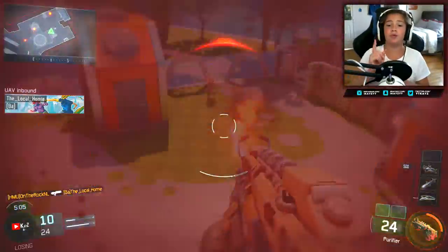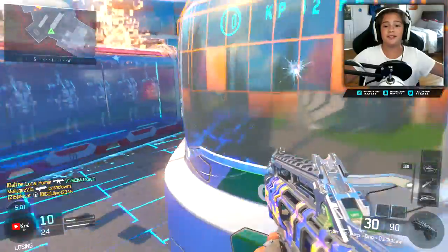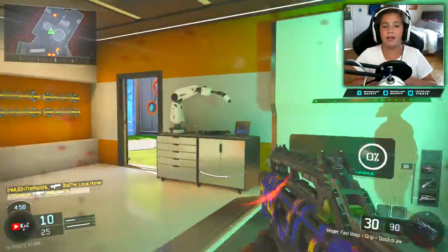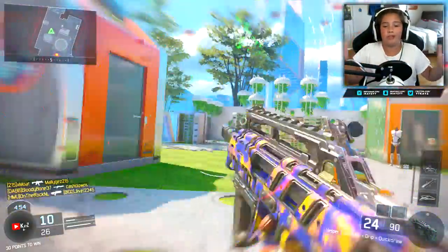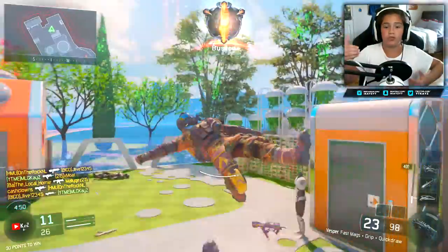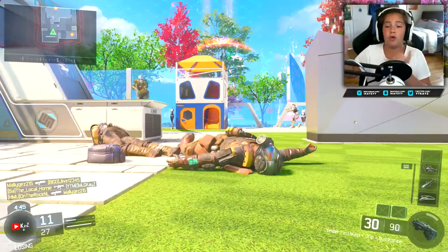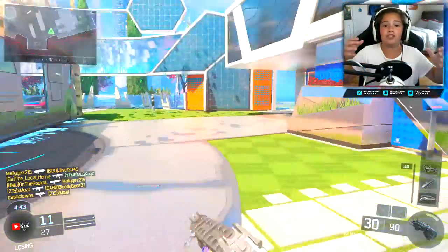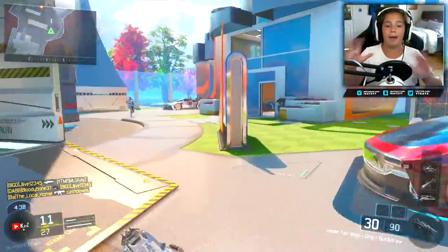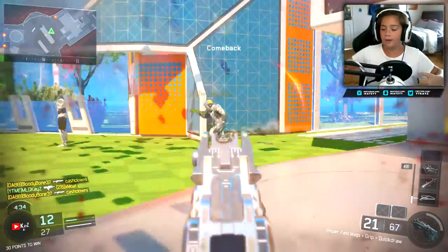Now the next one is for close quarter maps. If you're playing the Chaos Moshpit, the War Machine is the best thing to use. Another easy way is you can play Hardcore and get one-shot kills very easily so you don't waste your War Machine bullets. I think it's a really good specialist to use when you're on Nuketown or small maps — definitely go with the War Machine, it'll do magic for you on small maps.